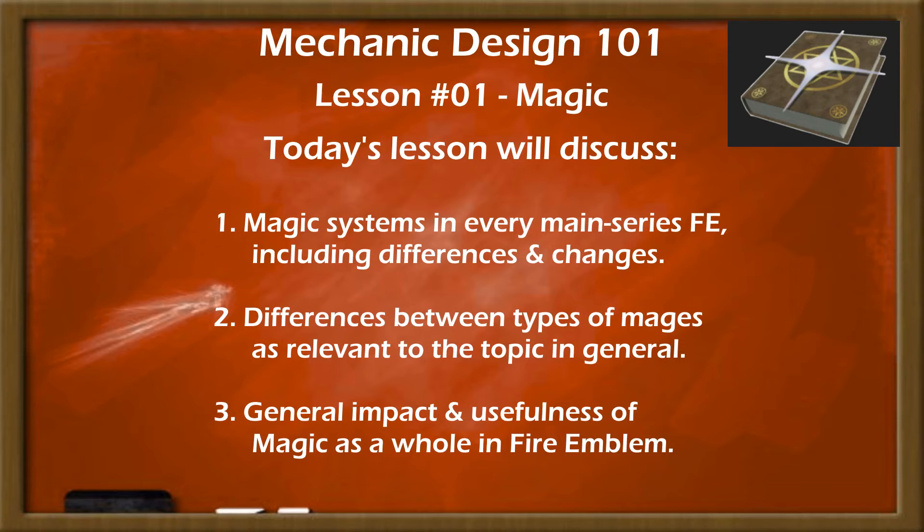As we go through the series, we will take a look at why mages in each game generally feel good or bad. To cover the ground rules, I will be talking about magic systems in Fire Emblem, the differences between types of mages as relevant, and breaking down their general impact and usefulness. I will do more videos in the future talking about the specific types of mages and their design, but this groundwork is vital to understanding what makes mages work in general.